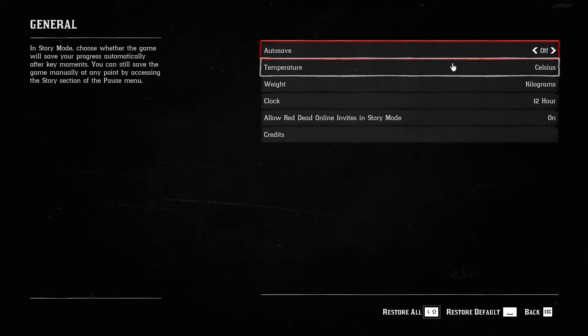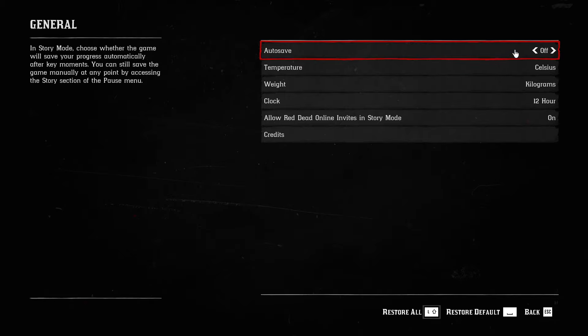You can see the autosave option right here at the top. To turn it on, you can either change it with your arrow key or just with your mouse like this.